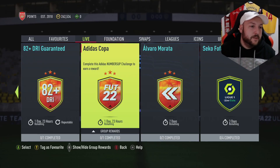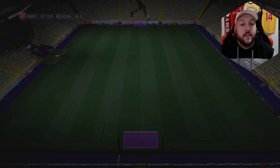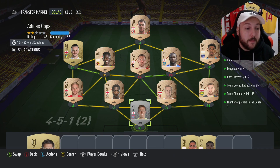EA have released another daily SBC — the Adidas Copa 'Numbers Up' challenge. What you get is a small rare players pack, untradeable. This is really easy: you need a maximum of 2 nations, minimum 4 leagues, 9 rare, 65 team rating, and 85 chemistry.